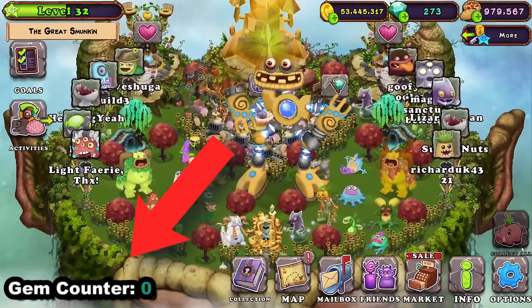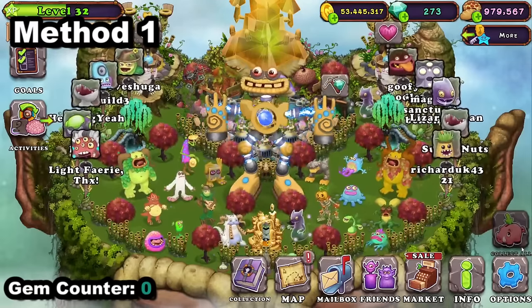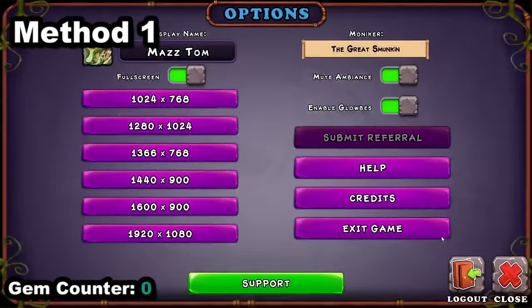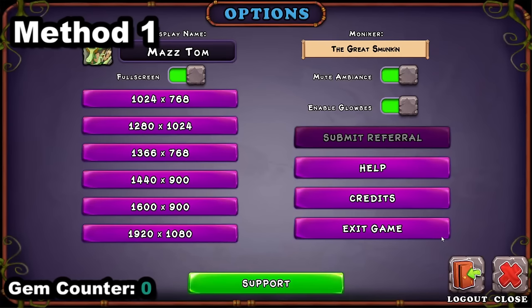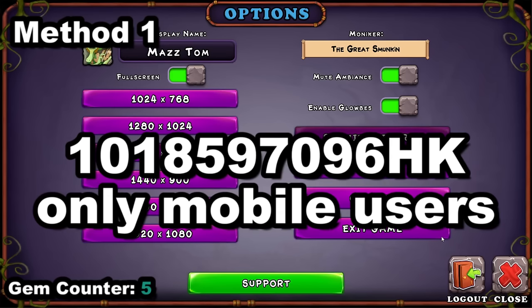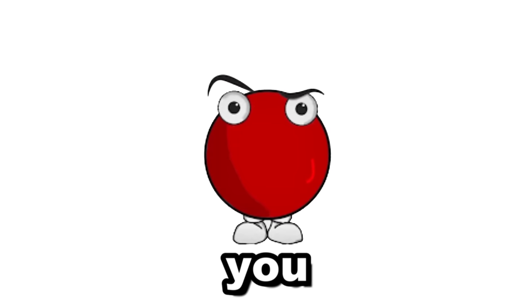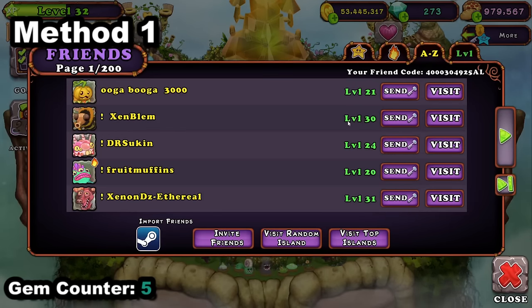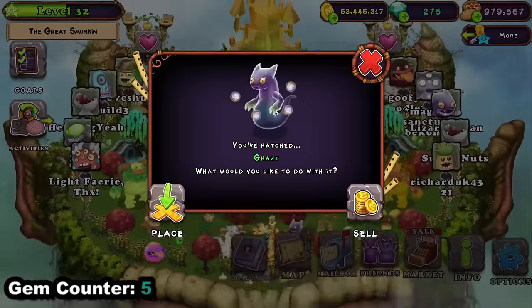My number one way straight away: go into Options and you'll see a button called Submit Referral. This is the greatest way of making gems if you use it properly. Any player can get five easy gems right now if they use someone's friend code. Personally, I'd like you to use mine — I have codes for PC and for phone. When you use them as your referral, you get five gems and I get five gems. To optimize this the most, tell as many people your friend code so you get as many gems as possible.